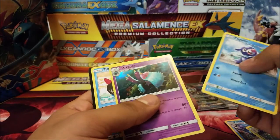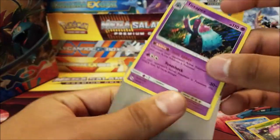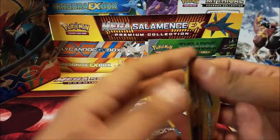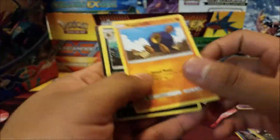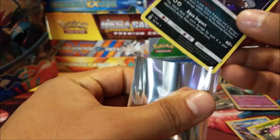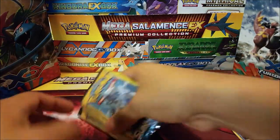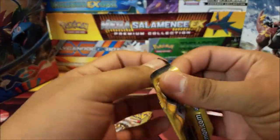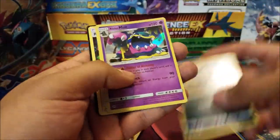A Toxapex hollow — oh boy, this is gonna be a tough call. The pulls seem to be more consistent in this video than the previous, but we still have a ways to go, so we may be able to top it in this video after all. And a Sharpedo hollow — wow, so we are doing great, ecstatic actually. And we still have five packs to go.